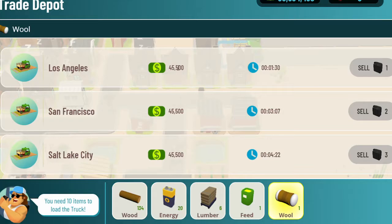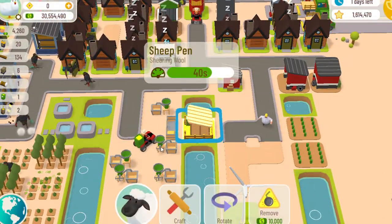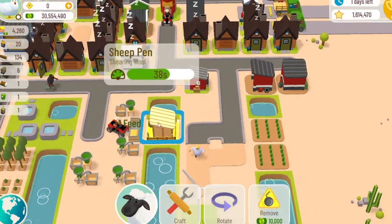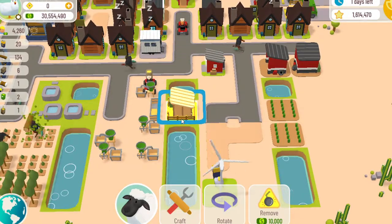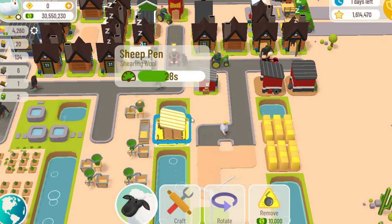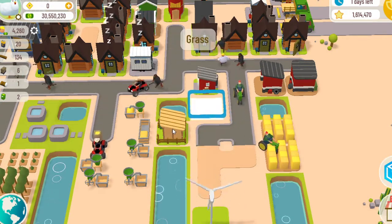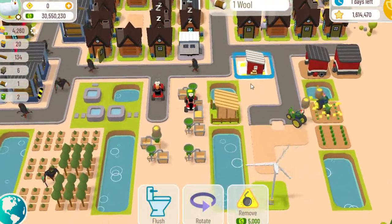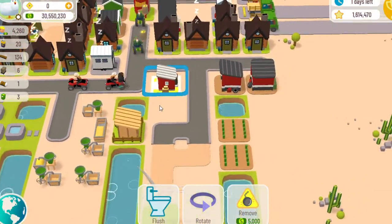Wool sells for forty-five thousand five hundred dollars, so that's not a bad price. It is a little labor intensive to produce mass wool, but I find that if you just have like one sheep pen and two ranchers, it doesn't actually take that long and it does pretty well. I'm not sure what use you have for the wool, but that's how you make it.